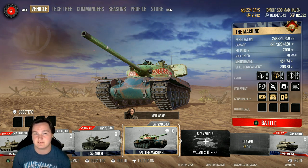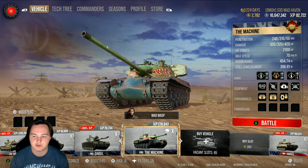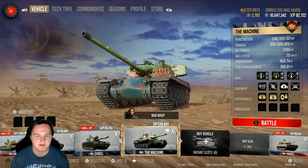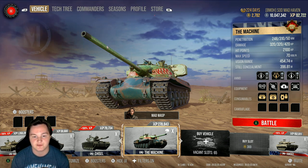Now the ammo load — I like to take 3240. I don't usually load high explosives inside this, but I'm pretty sure if you guys do it would be a pretty good trade-off depending on what you want to swap out for it. I do like to take a healthy amount of premium rounds inside this, just because it is the machine and there's moments you're going to want to make sure that your penetration goes through — that 310 base penetration.